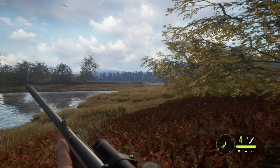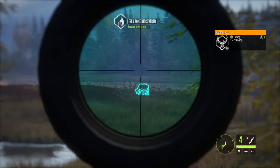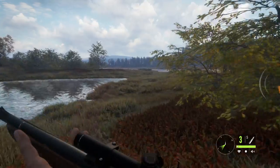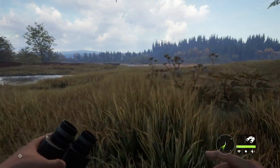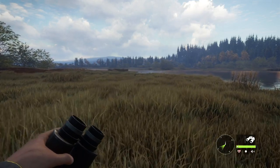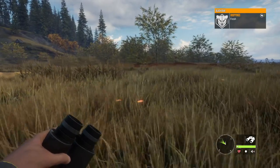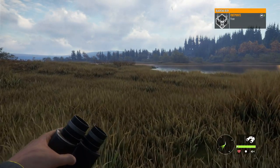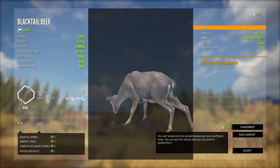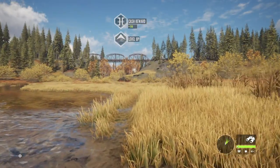Over here was a black-tailed doe. If we back up just a little bit, we should be able to get a shot at her as she's feeding, and hopefully that's going to be enough XP to get us the next level. A shot behind the shoulder once again — that tends to be the shot to go for. We're using the polymer tip round, so we have a little more leeway to reach back through a shoulder blade or anything that may get in our way.